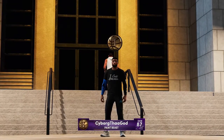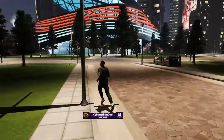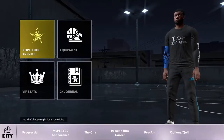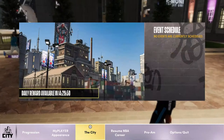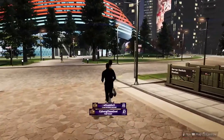I can see everything has changed on my character — I'm now a North Side Knight. Let me pull up the nav. You can see 'North Side Knights' and there's the rep stuff, showing you what you get as you level up and all that.